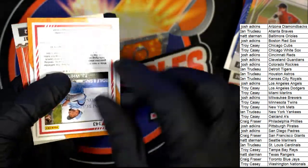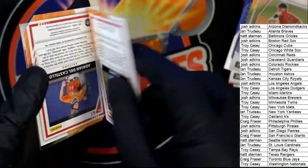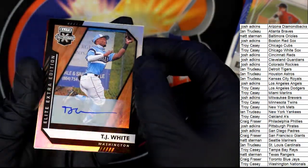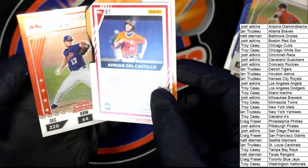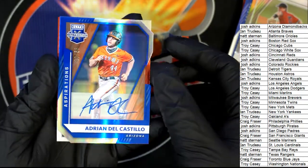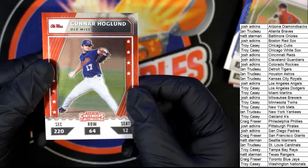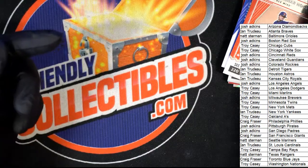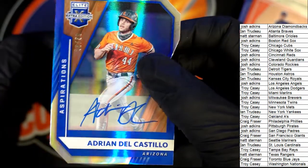That's pretty good right there Josh with that Montgomery. Here is a Nationals TJ White autograph, nice. Arizona — look at that, another low number parallel! Oh my gosh. Arizona — that was Josh's one. Nice one there Josh, number 4 to 56, die cut auto.